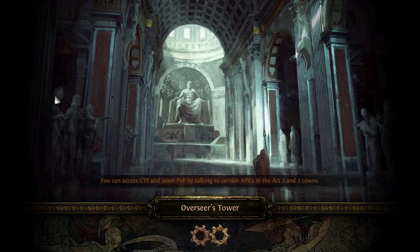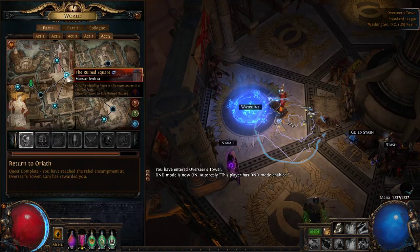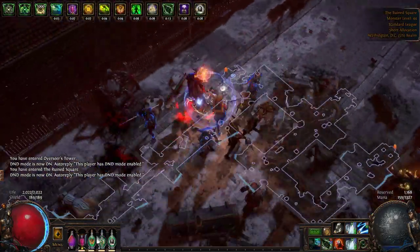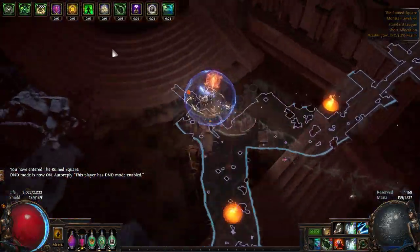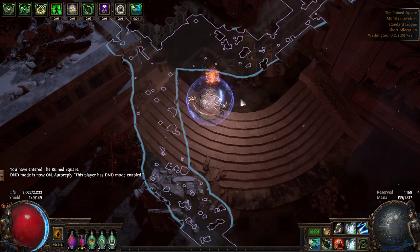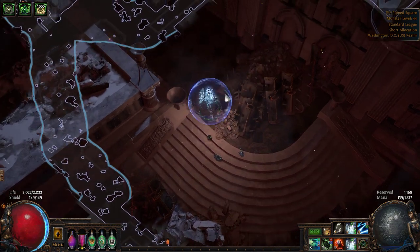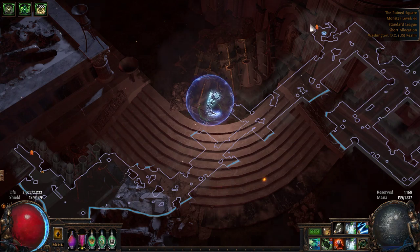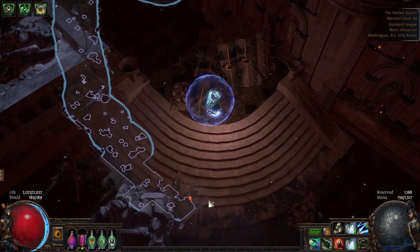From here, head back to town and take your portal, which will lead you to Kitava. There is another quest in the Ruined Square, but it is completely useless, so skip that one. Just do the Ossuary — because you have to in order to get the Kitava boss started — and the Reliquary for the skill point quest.